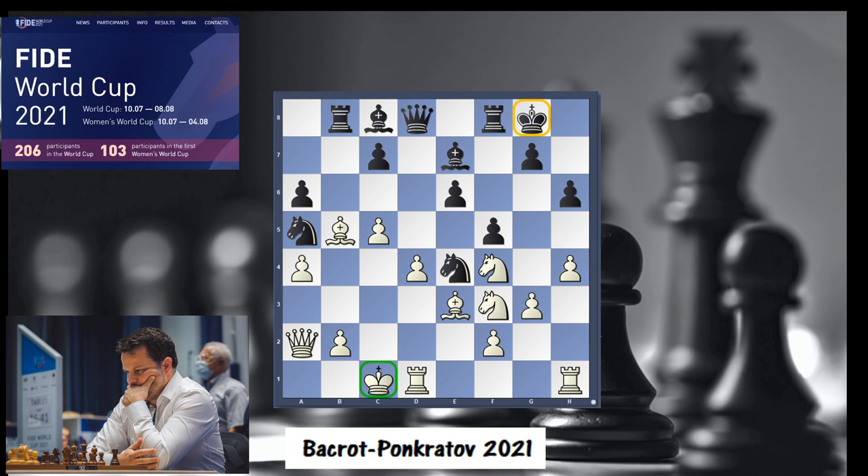In this position, tactics started with taking on E6. The king moved away and here Bacrot went for Bd7. Rf6 was played, and now where does the queen go? The queen is guarding the bishop on D7.